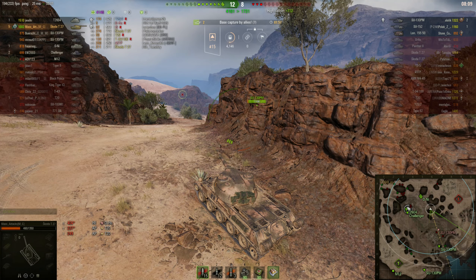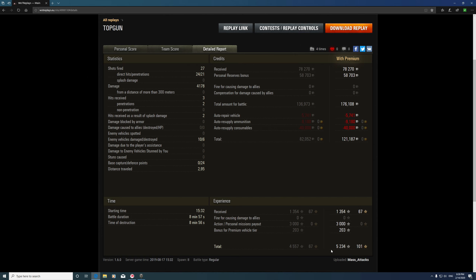Let's have a quick look at the stats — it was a Class 1 battle. We got the High Calibre medal for 4,178 damage, and Top Gun for our 6 kills. Top of the table for XP with a base XP of 1,354, and top for damage. We made 121,000 credits, but that's due to a personal reserve bonus. 5,234 XP total, thanks to playing a premium vehicle and a personal mission payout.